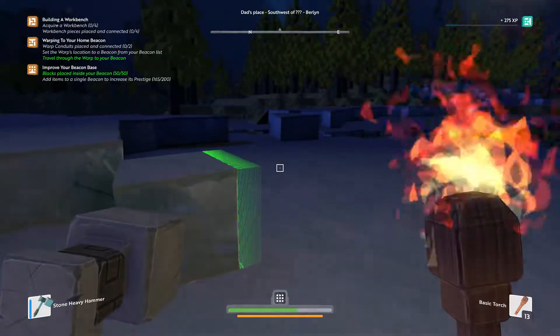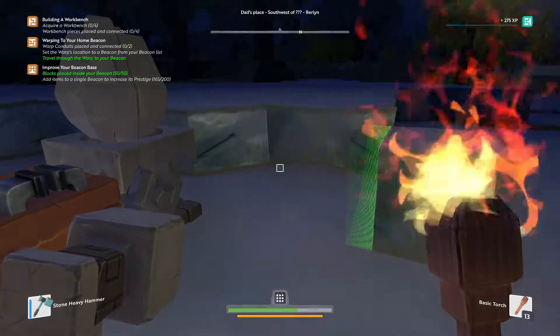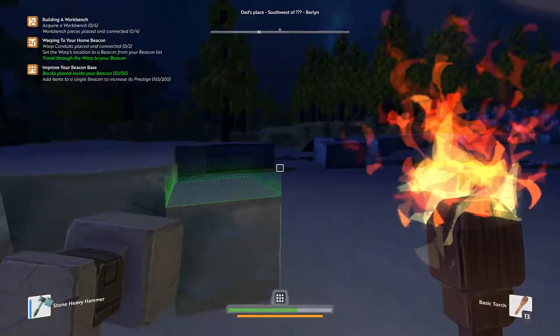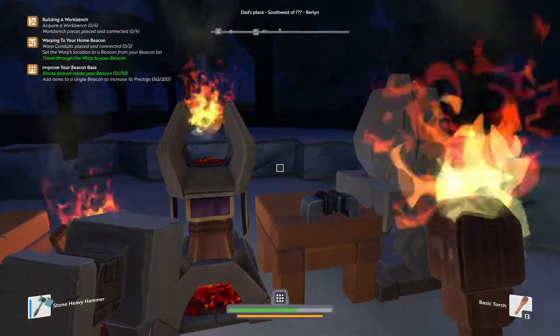Okay, so I am going to end the episode here. When we start next time, we'll start smelting the stuff down. We've got some skill points we can spend, so we'll do that in the next one as well. I will see you guys in the next episode — I'm Dad from Dad and Dax Play Games, have a good one.